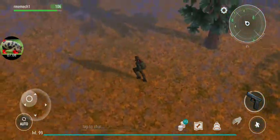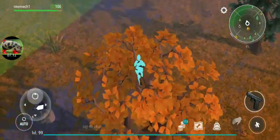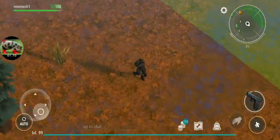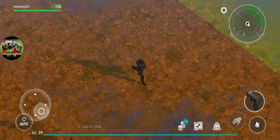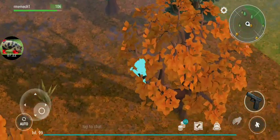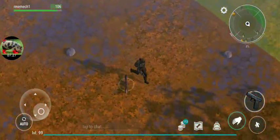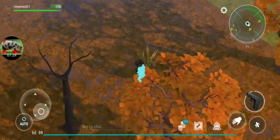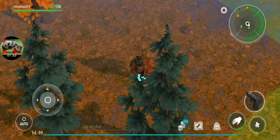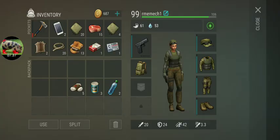We're down to our last glock in the inventory. We should be almost done killing everything. It should be everybody unless there's somebody here in the corner. You might get the random spawn or the random AI, but usually by this time, once you've cleared everything out, they're usually gone. But sometimes you get them.